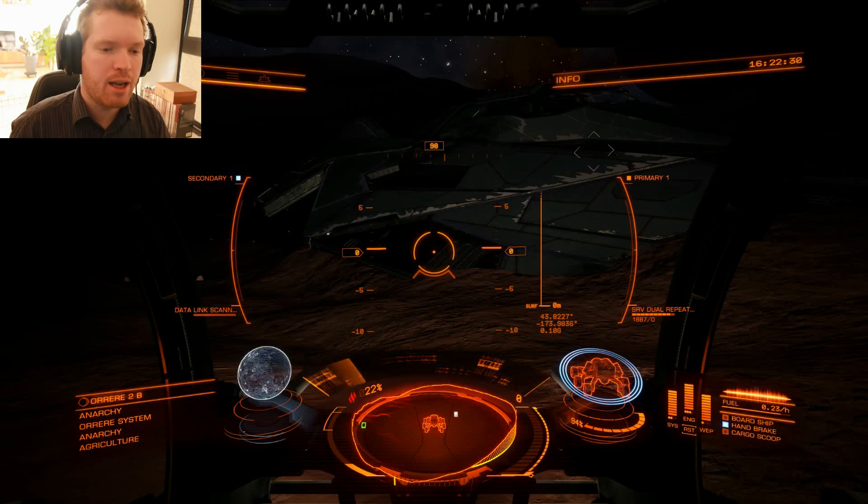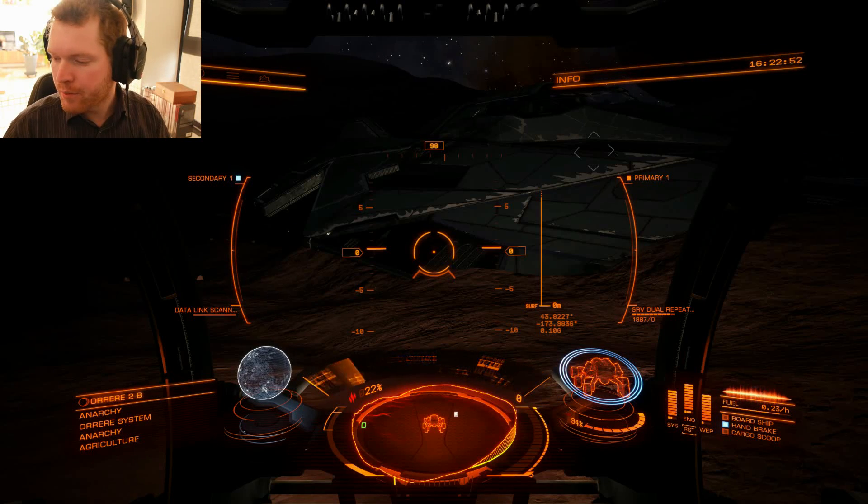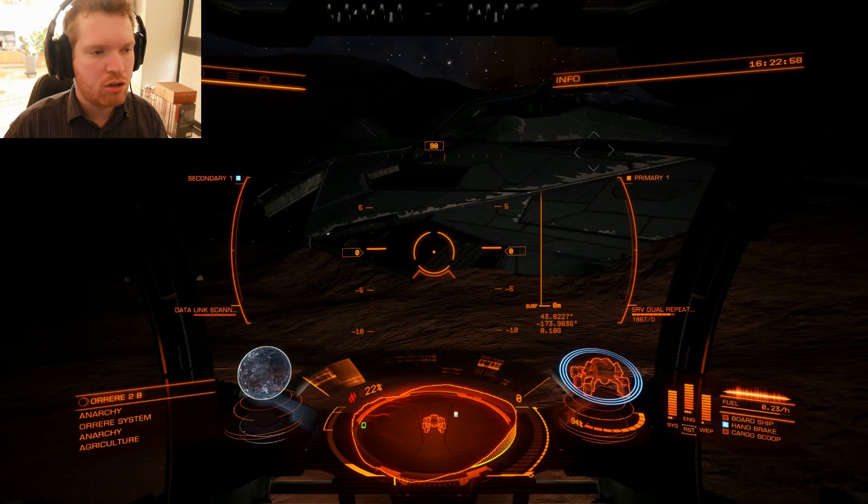Today we're looking at the atomic materials only. What you're going to do is come by — there are actually several of these sites with crashed Anacondas. You come here and there will be some cargo racks you can shoot up, and in these cargo racks they will have a very high chance of spawning these rare materials. To find these you're going to come to a system called — I'm not sure how that's pronounced.